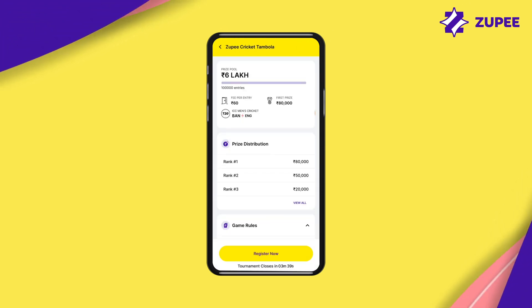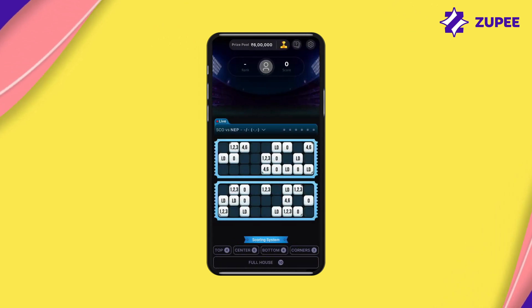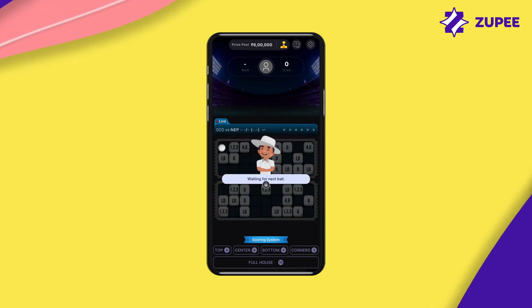Register for a game of your choice from the different options available. Once the game starts, all players are given two tickets each in a locked state.